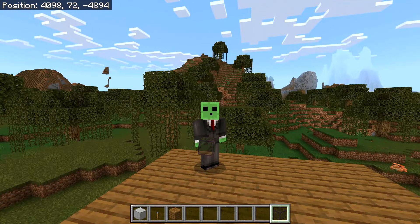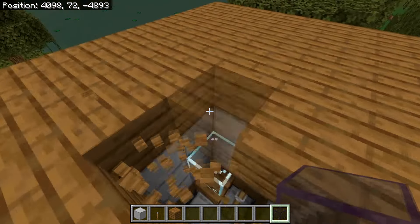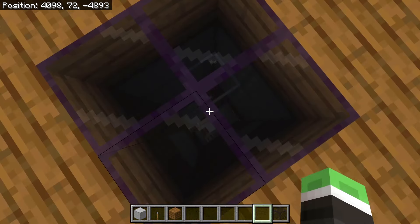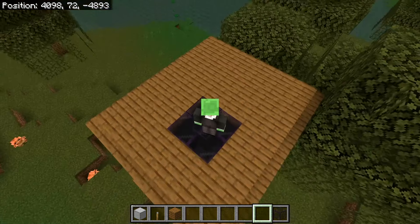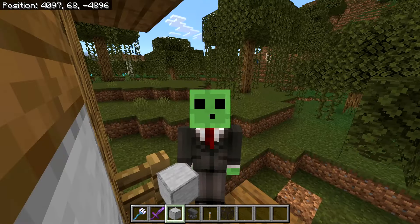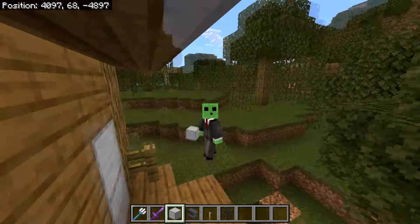Optionally, you can replace the roof blocks with tinted glass so you can see into the room. It's not necessary but it's a nice touch. With that done, the farm itself is pretty much complete.